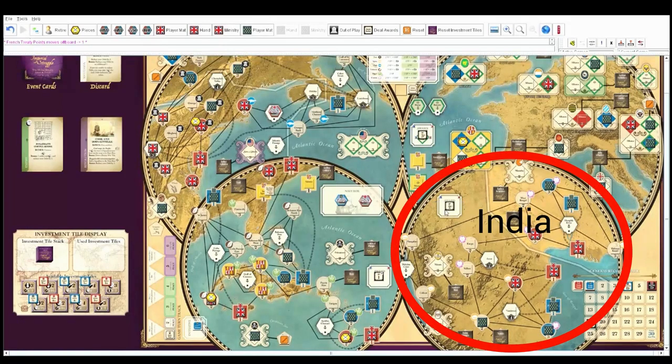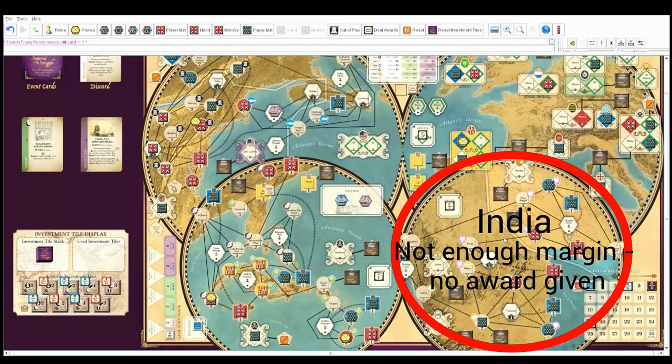India: I have four, France has five — but the margin has to be two, so no scoring there. Then Europe — this is a biggie. British: one through eight. French: counting up to five. You got it by a margin of two — so you get three victory points.